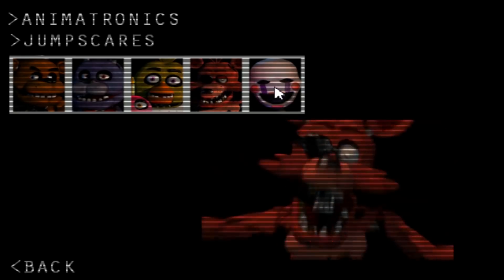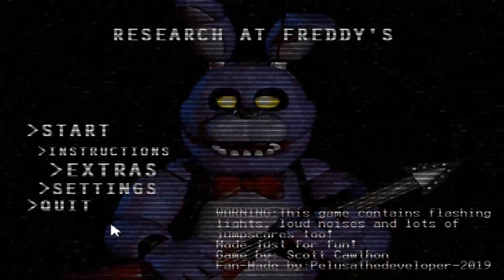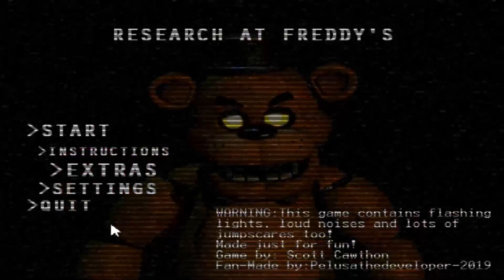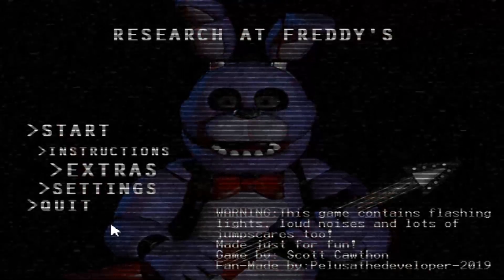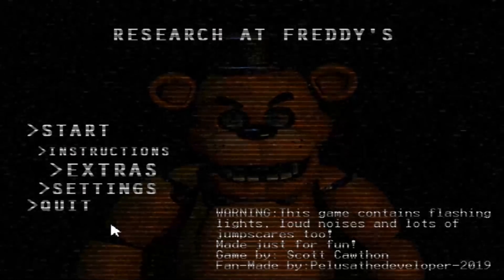Let's check out the jump scare extras — that's the Freddy jump scare, Bonnie, Chica, Foxy, and the Puppet. All right guys, I'm gonna wrap up the video here. I hope you enjoyed Research at Freddy's — it's a fun little mini 8-bit game. It's on Game Jolt under the hot page, probably the hottest Five Nights at Freddy's game right now. Leave a like, subscribe to the channel if you haven't already, and I'll see you guys tomorrow for a hopefully Throwback Thursday. Peace out!